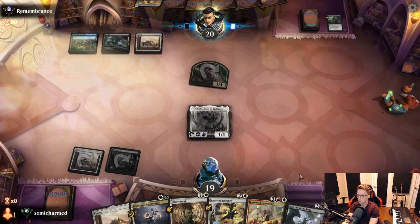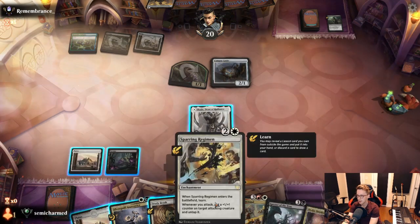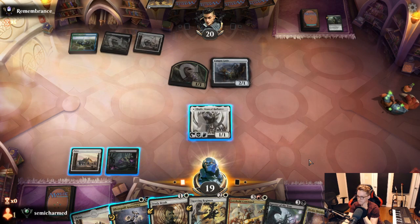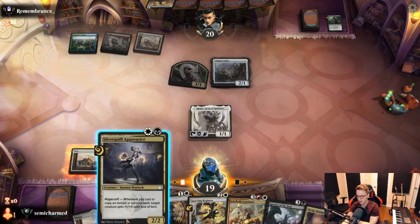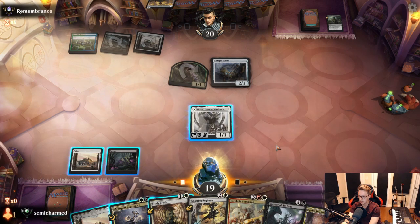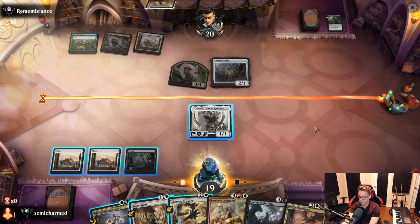Opponent is on 4 colors here — pretty interesting. Campus Guide — a little splashing around. They don't opt to find the land. So if we go Regiment, Shale becomes a 2-2 which is pretty good. Or we play Silver Quill Apprentice, attack with Shale, and make it a 3-3, which blocks really well. But I guess we just want to get Sparring Regiment into play and probably find Environmental Sciences so that we can find our splash color.